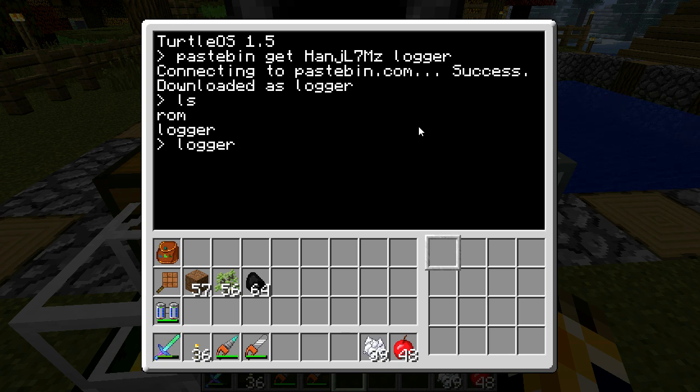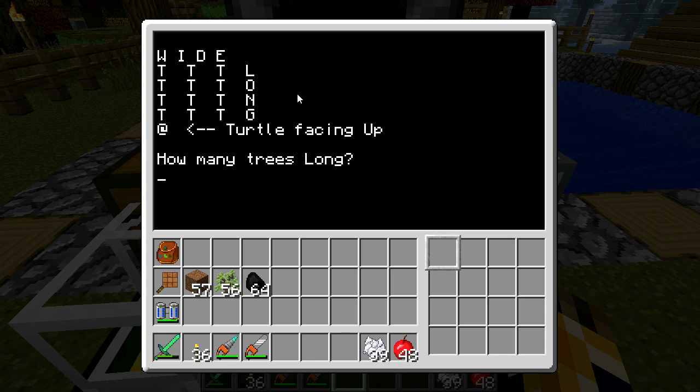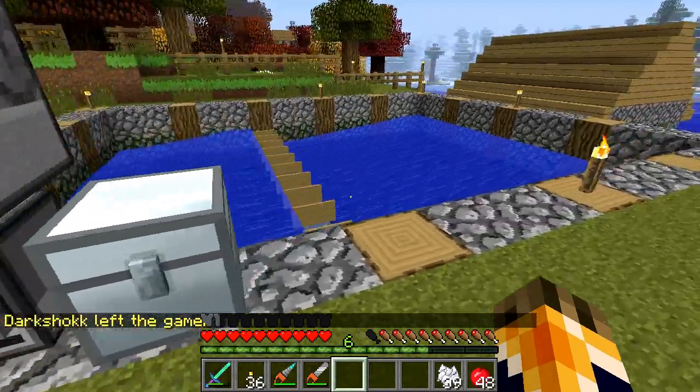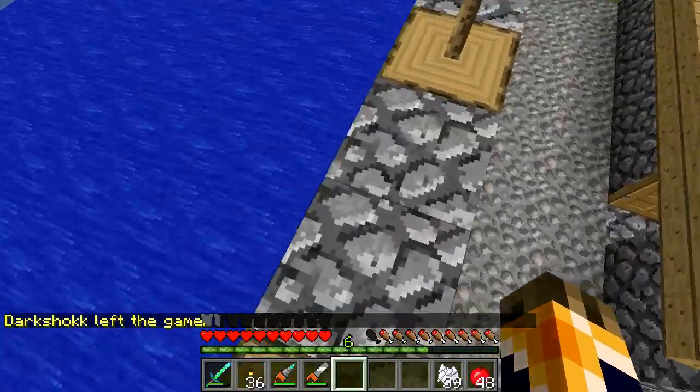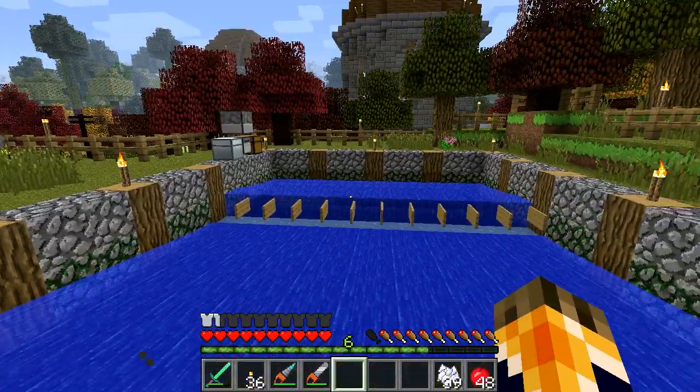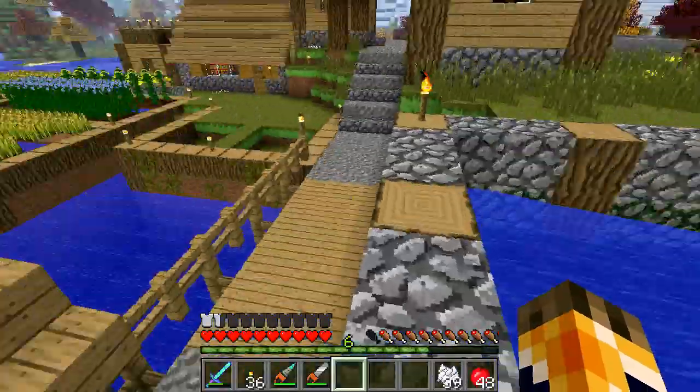Go ahead and run your program — just type in logger. It will start asking you how many long and wide, meaning how many trees long and how many trees wide you want to make the farm. By default there are two spaces between every tree. In this case I'm wanting to put three long and four wide.